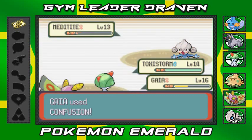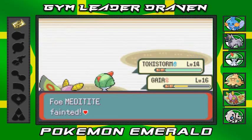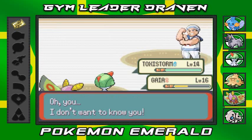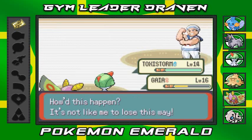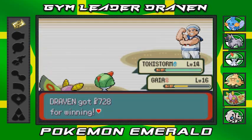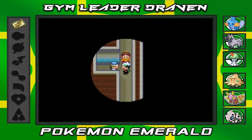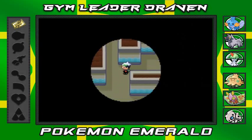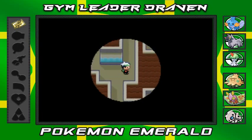Confusion attack — say goodbye to Meditite. Everybody wins! The trainer says: 'How did this happen? It's not like me to lose this way.' After defeating a trainer, the light gets a little wider — good stuff. Now I need to heal my Pokemon.